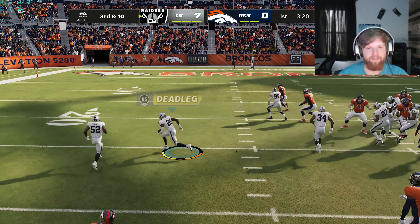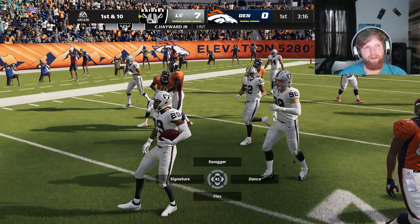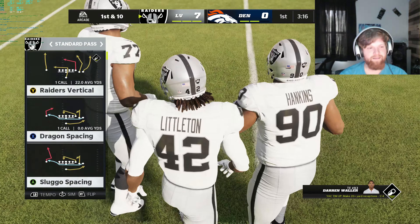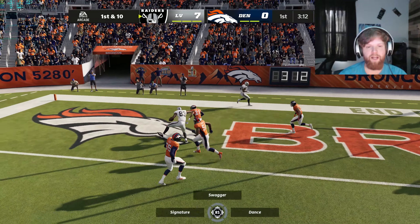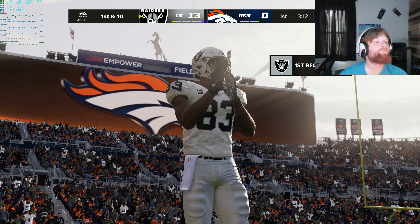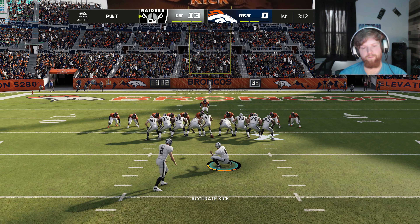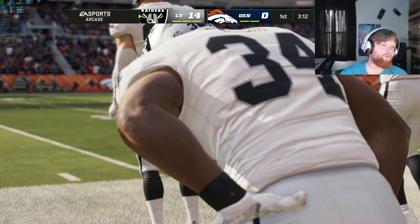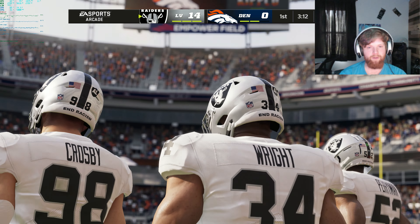Oh, interception! Then 97 FPS, 96. It says I'm using almost 3 gigs of VRAM — that's it. Touchdown again — Darren Waller there to make the grab. The Raiders lead 13-0. Extra point by Carlson, up and good — it's now 14-0. So that's the result: some 50s, mostly in the 80s and 90s, and sometimes it goes a little higher like 100.